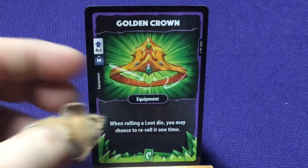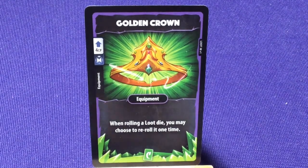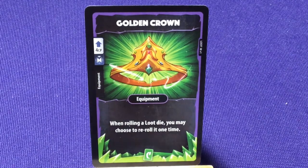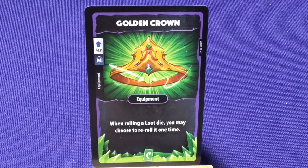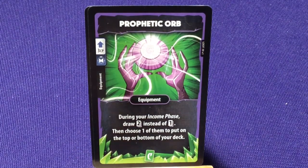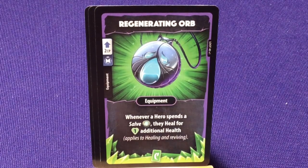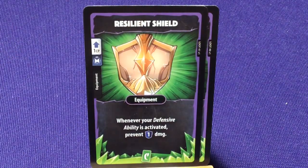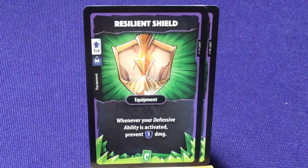The last type of card we have is the new type for the adventure games — our equipment cards. When these are played, they stay on the table and provide an effect — could be constant, passive, or triggered — kind of like status tokens, except they're harder to get rid of. 'Golden Crown' — when rolling a loot die, you may choose to re-roll it one time. 'The Prophetic Orb' — during your income phase, draw 2 cards instead of 1, then choose 1 to put back on the top or bottom of your deck. 'The Regenerating Orb' — whenever a hero spends a salve, they heal for 1 additional health, positive healing and reviving. 'Resilient Shield' — whenever your defense ability is activated, prevent 1 additional damage.